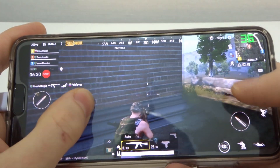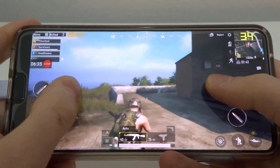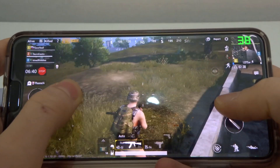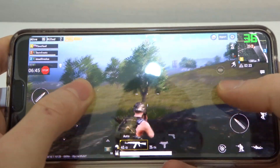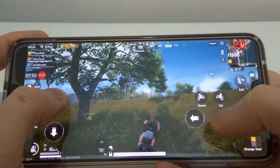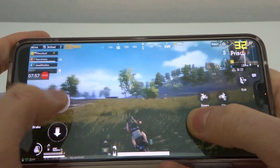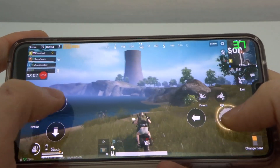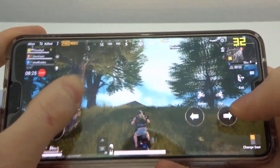On the Ultra settings we're getting a higher frame rate, which is nice to see. It'll be interesting to see how this compares when we've done the update. We're dropping quite low here — 20 frames per second. I think that was when I went down near the water. So that gives you a bit of an idea of PUBG.